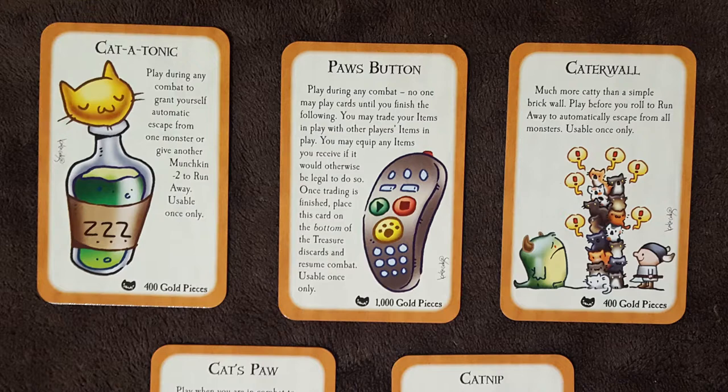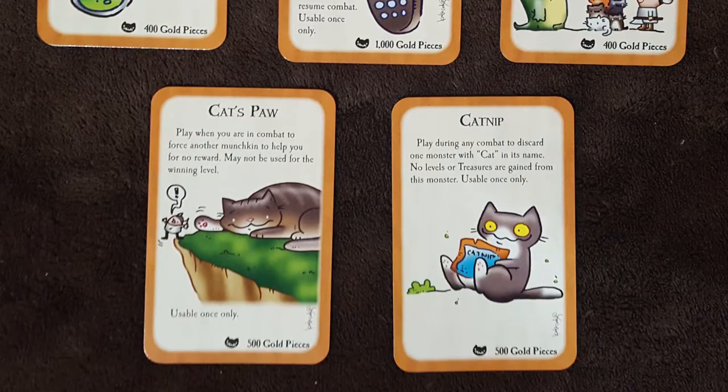Catterwall — much more catty than a simple brick wall. Play before you roll to run away to automatically escape from all monsters. Useable once only. Cat's Paw: play when you are in combat to force another munchkin to help you with no reward. May not be used for the winning level. Catnip: play during any combat to discard one monster with 'cat' in its name. No levels or treasures are gained from this monster. Useable once only.